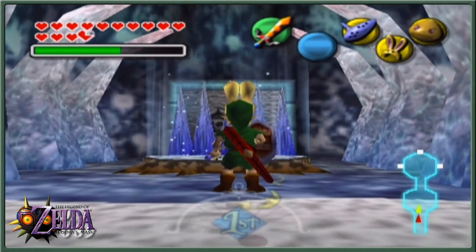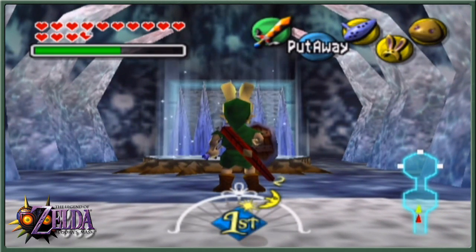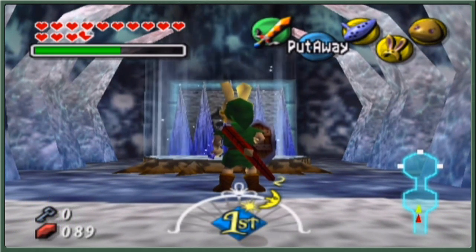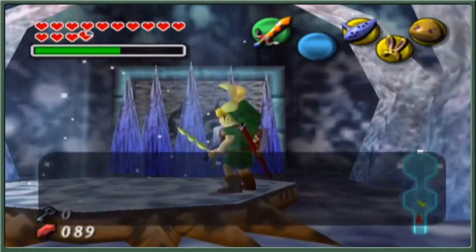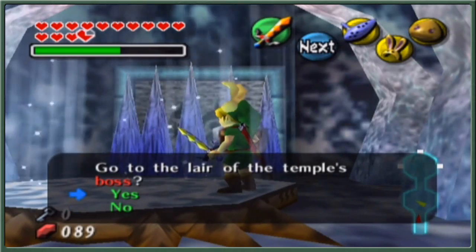To get the fifth frog we actually need to fight a boss again. You might be wondering how on earth do we fight the bosses again? Well, these teleporters that we saw last episode — or the episode before in fact — allow us to go straight to the boss.